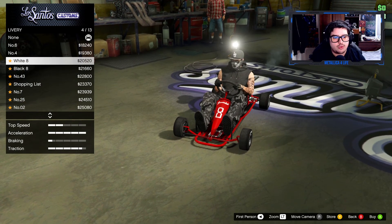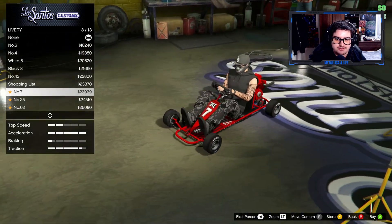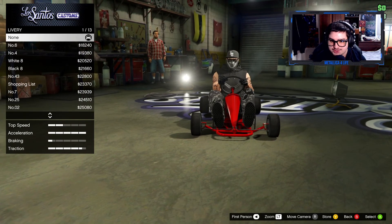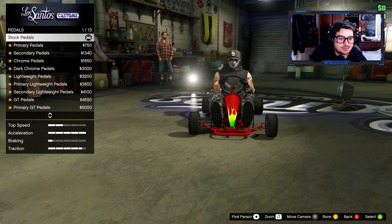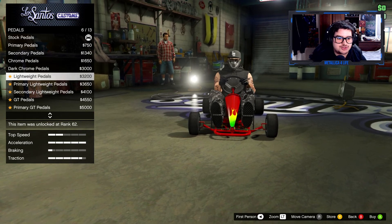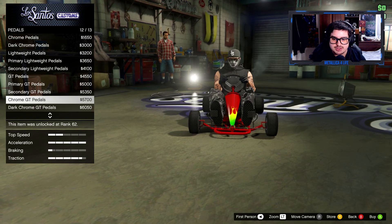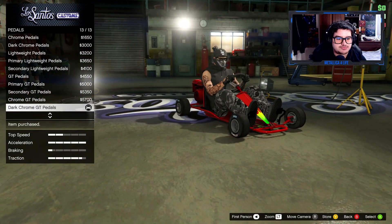For liveries, we've got number six, number four, white eight, black eight, number 43 shopping list, number seven, 25, 86 hot shot with flames, corruption green flames — I like the green flames. For pedals, there are primary, secondary, chrome, dark chrome, lightweight, and GT pedal options. Let's go with dark chrome — great taste.